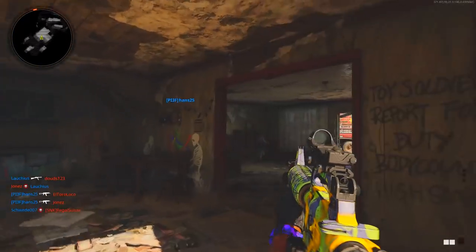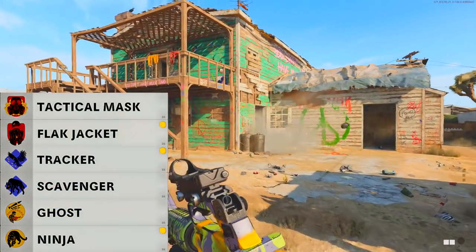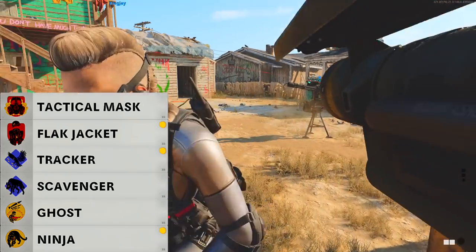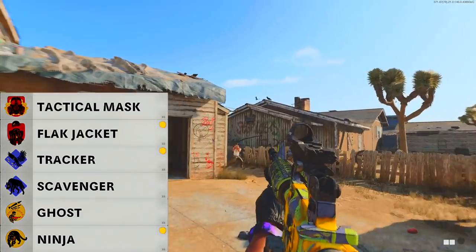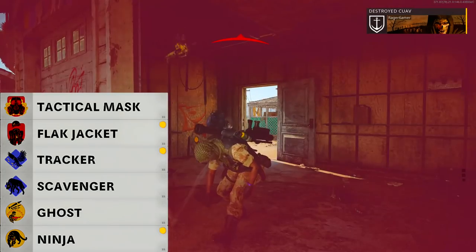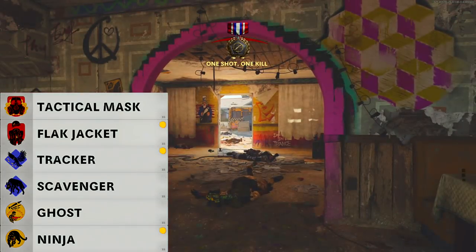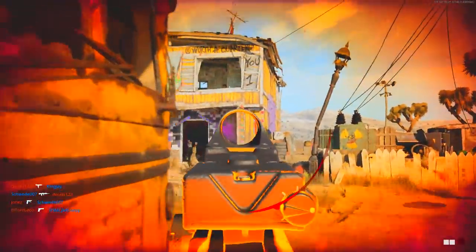For perks, use the Perk Greed wildcard. In Perk 1, put on Flak Jacket to take less damage from explosives, Molotov, and Combat Bow flames, plus Tactical Mask for max resistance to flashbangs and stun grenades and immunity to gas. In Perk 2, Scavenger to replenish ammo from fallen players, and Tracker to see enemy footprint imprints. In Perk 3, Ghost so you're undetectable by spy planes when moving or on objectives, and Ninja so you move quietly and are less likely to be heard.